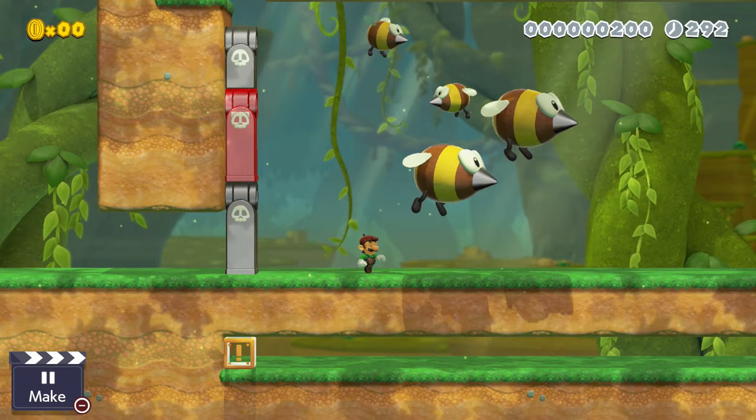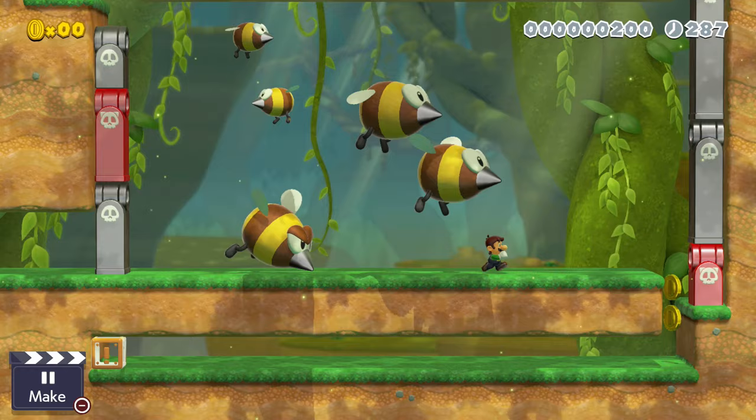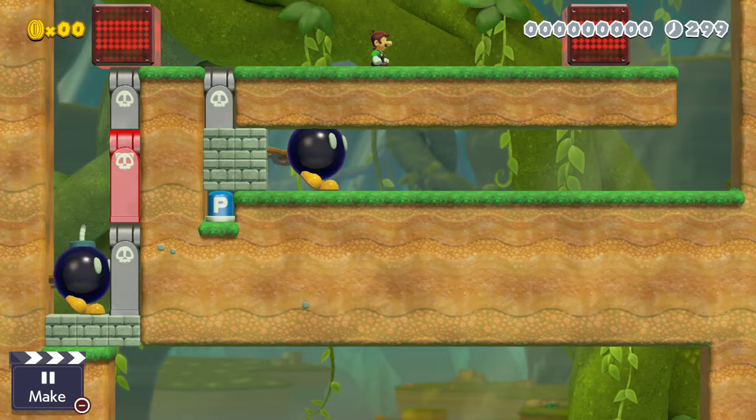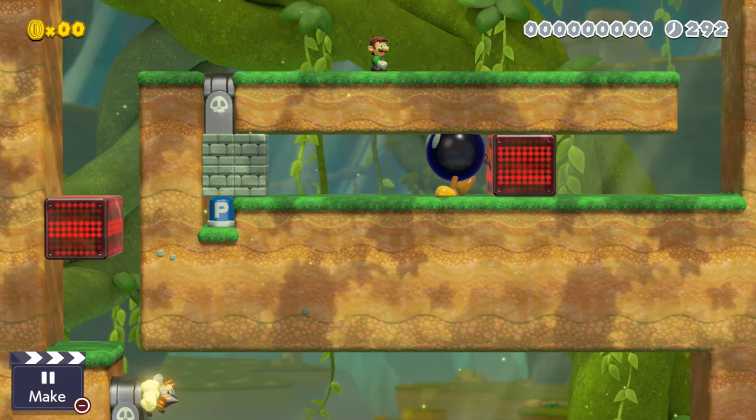Once he survives for long enough, the ground opens up and allows him to sneak away from that sticky situation. We use track blocks to create this effect out of Luigi's view. The blocks slowly move towards bombs and cause them to explode, dropping down the extra bee blasters and eventually triggering the P-switch.